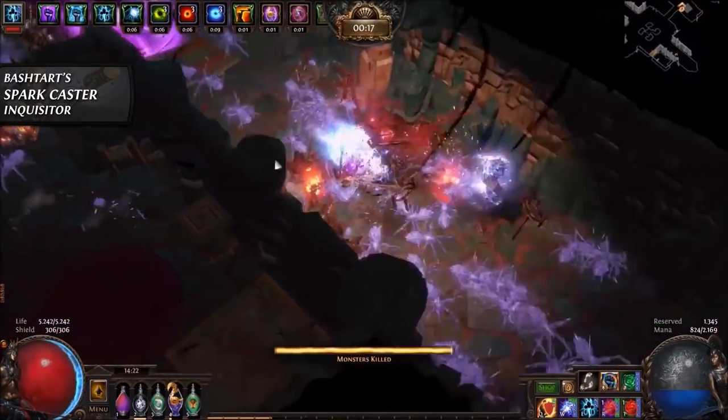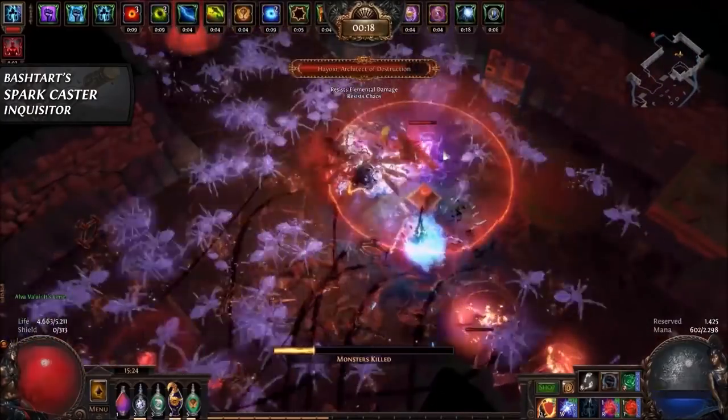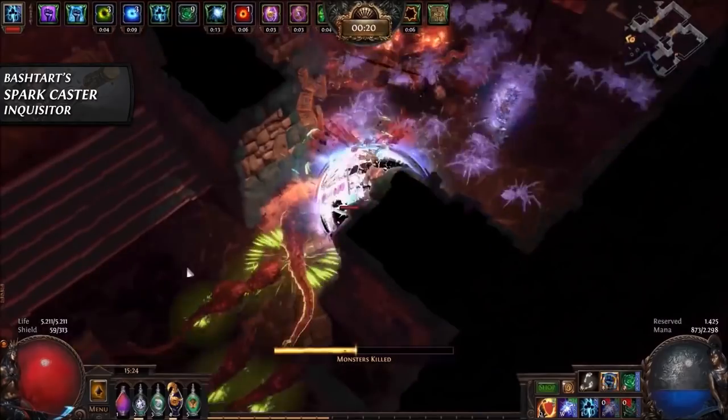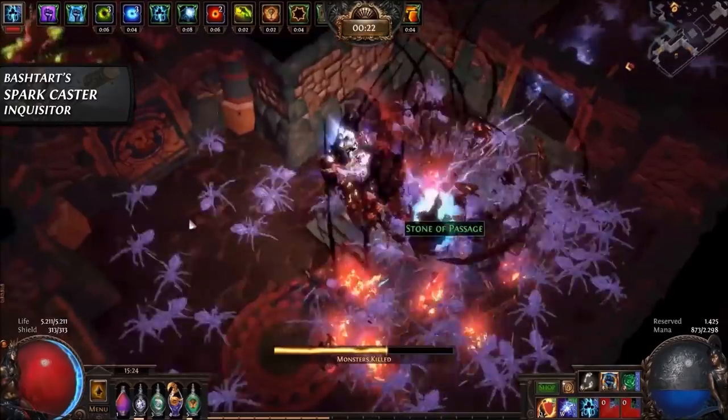With enough cast speed you can efficiently cover a massive area with tons of small spark projectiles moving around, providing excellent clear potential. If hitting environment or terrain, the spark projectiles will bounce off and move in another direction.